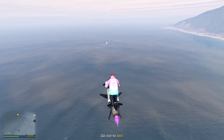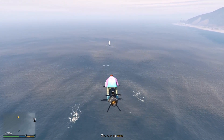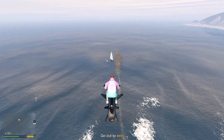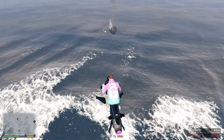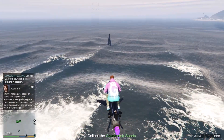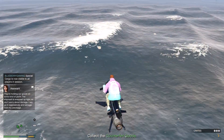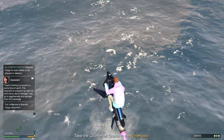If you get the source mission where you have to go out to sea and there's a Marquis sailboat and two smaller boats, the rule is: always take out the smaller boats first. If you take out the sailboat, the three crates will pop out, and if you then take out the smaller boats, you risk destroying your crates in the explosions. So always take the small boats first, then the Marquis sailboat — your three crates will pop out and you can collect them. This will definitely help prevent you from burning your crates.